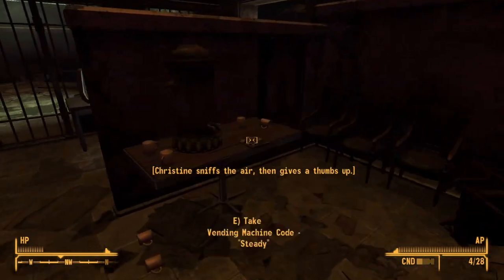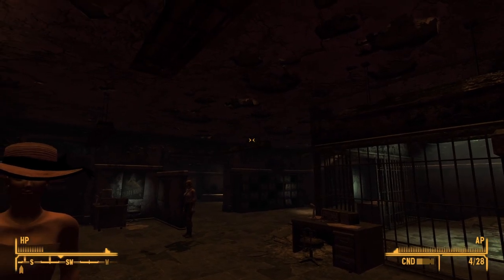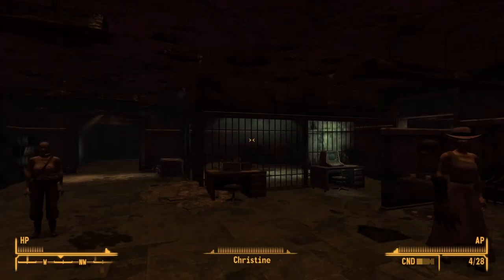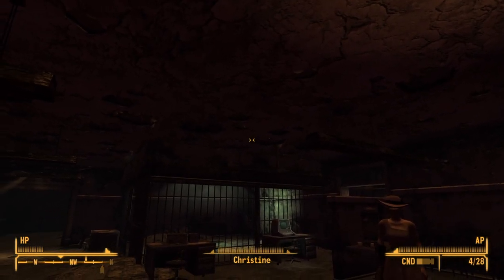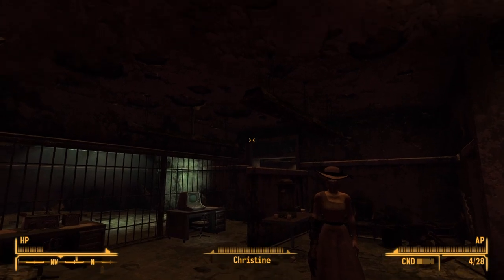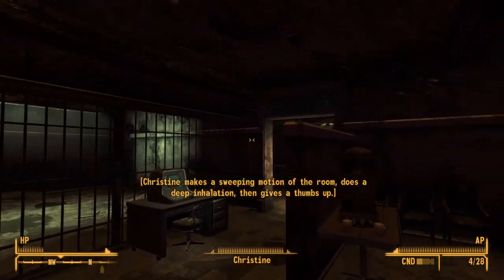We are going to be going after all of the vending machine codes. This one right here is in the police station. There are three others here. It is for Steady. What these basically let you do is go to any vending machine in the Sierra Madre — and to the one back in the Mojave — and trade in your Sierra Madre chips for whatever they are. So now we can take this and trade chips for Steady, and there are quite a few very useful ones you're going to want to grab.